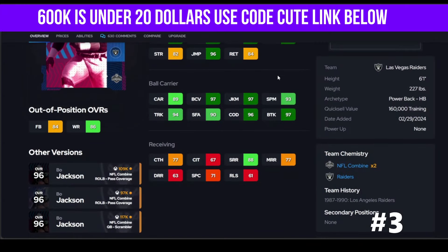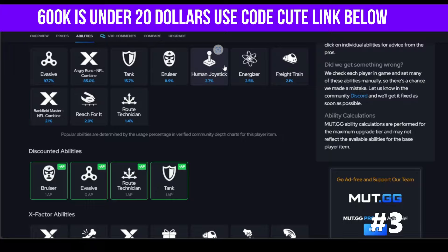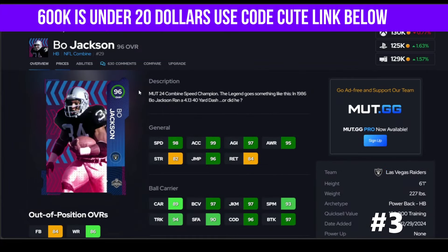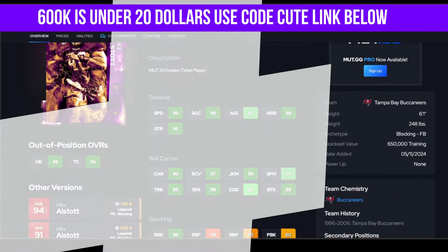Jackson is still on the list — 99 accel, hits all the thresholds: stiff arm, truck, break tackle, all that. He gets Angry Runs and you're talking about Melt, Evasive, and Tank. This guy is wonderful, still high on the list, and for 130k I can't tell you not to go get him.